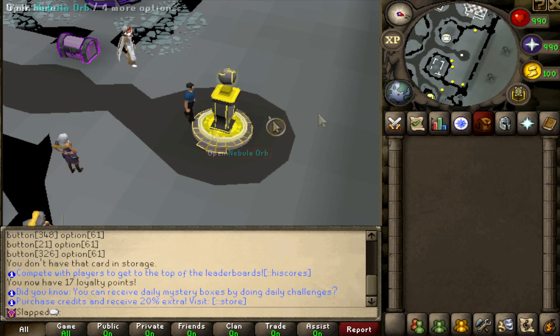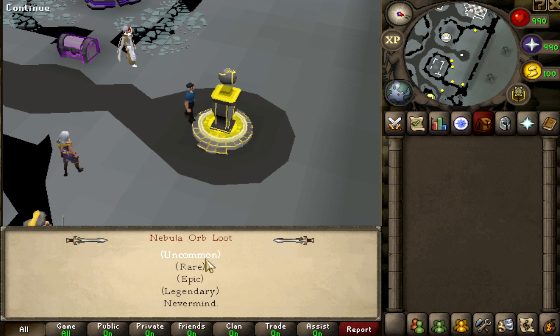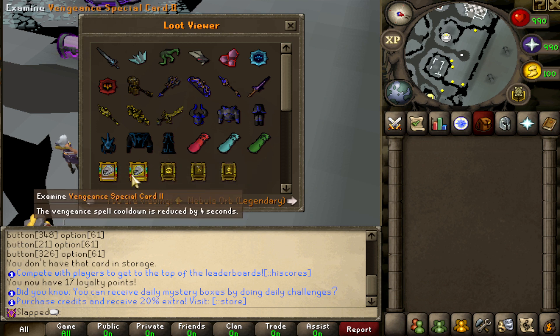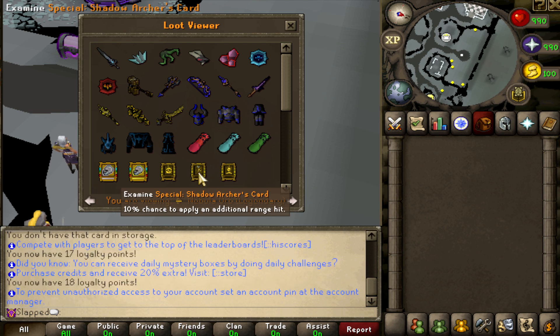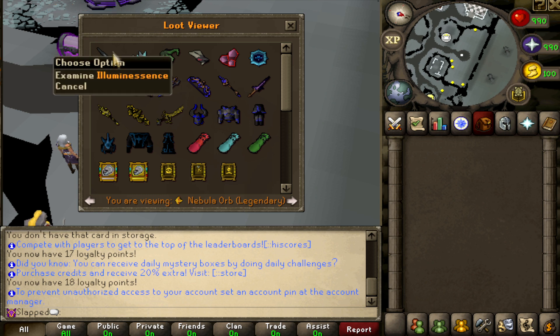In the wilderness, when you kill people, you get orbs as drops. There are different tiers: Uncommon, Rare, Epic, Legendary, and Nebula orbs. Looking at the Legendary ones, you can see great things you can get, including various cards. For example, the Vengeance cooldown is reduced by 4 seconds, another reduces it by 2 seconds, and there are cards for 10% chance to apply an additional magic, range, or melee hit. There's also one of the best spec weapons in the game, and they have a lot of great armors as well.